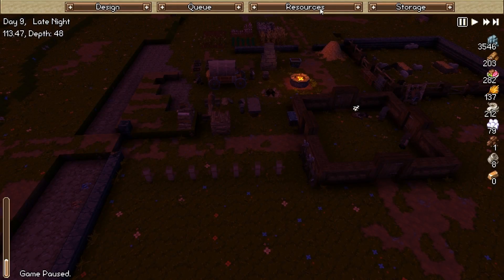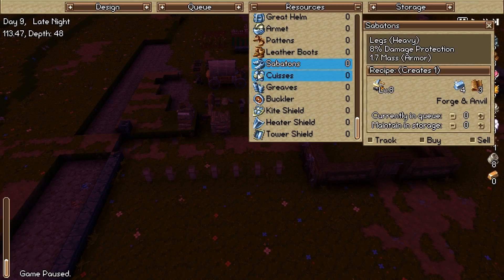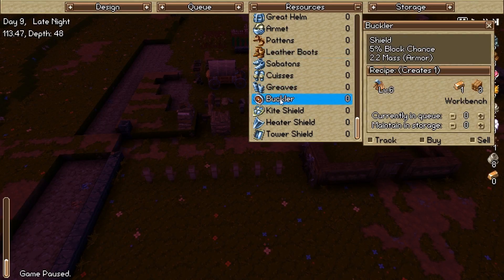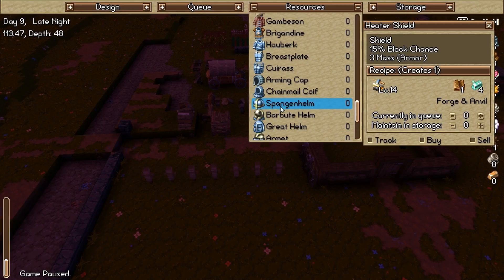Now we've got him making gambesons. I was actually just investigating what else he can make at this level. We've got some leather going on — we can get some people leather boots. Sabatons take blacksmithing. Bucklers — I'm thinking I'm going to do the bucklers. We have no more standard ingots, and we don't think we have any solid ingots either. But kite shields, then hedger shields, then tower shields — so we need a lot of leather. I may have to start trading for leather because we don't have a lot of animals.